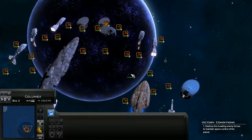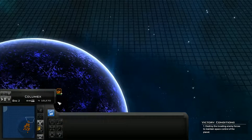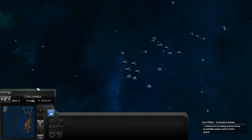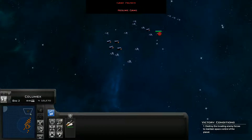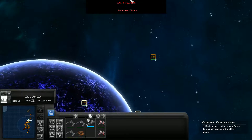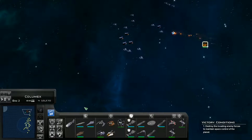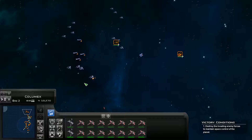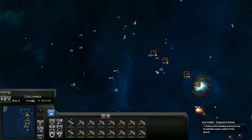Everything is moving out. The CR-90 Corvettes have a speed boost. Even CR-90 Corvettes should be able to take out a few of those things. A-Wings are moving up — A-Wing Interceptors. Oh, look at those targets! That looks beautiful. The CR-90 is getting in range and they're actually doing a surprising amount of damage against these small ships.